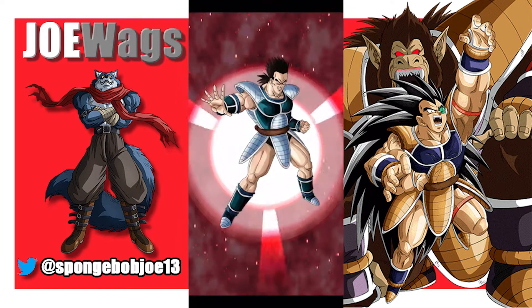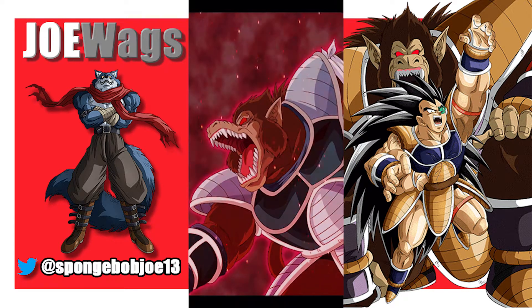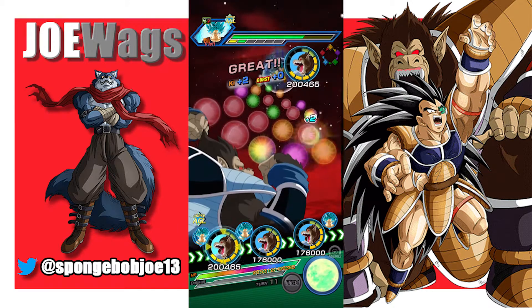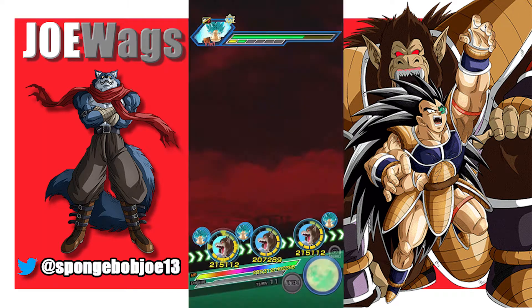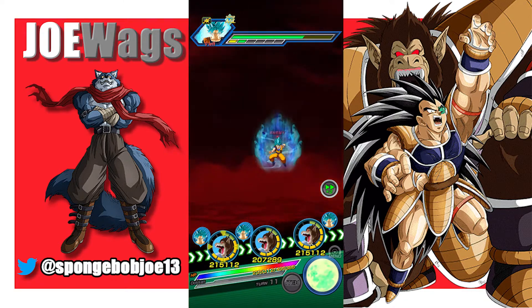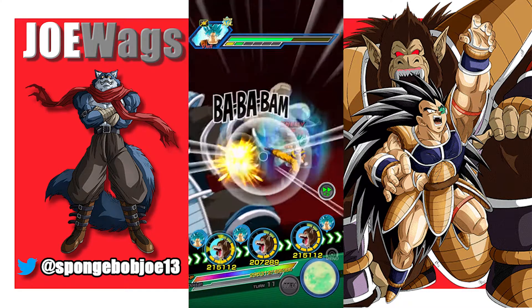We got an Ape — but it's Tora! Are you kidding me? You're finally going to give me an Ape transformation, and you give me the non-EZA unit. Fantastic. Thank you, Dokkan — thank you for making this showcase so lovely for me. So yeah, we're just going to sit here and do basically no damage.